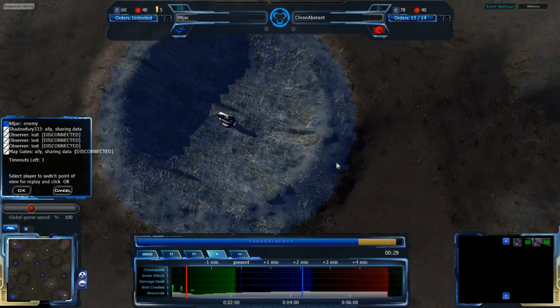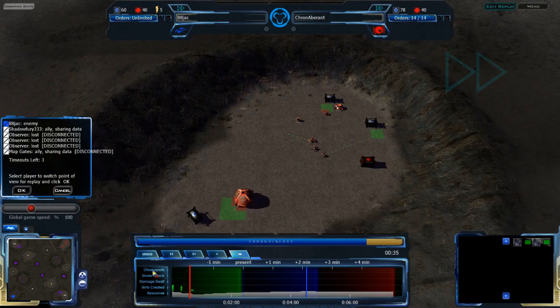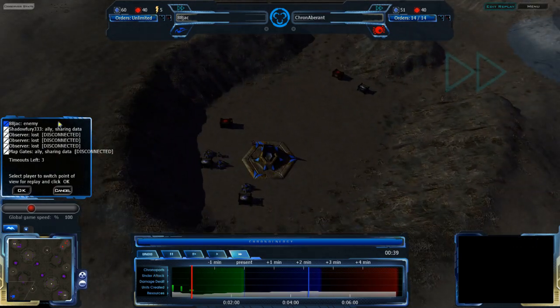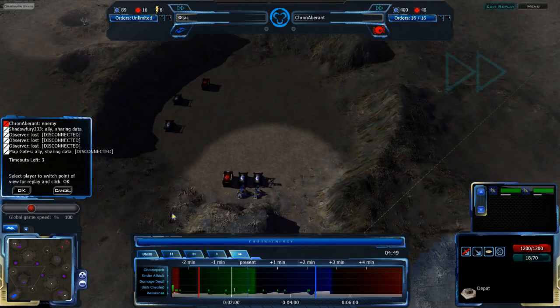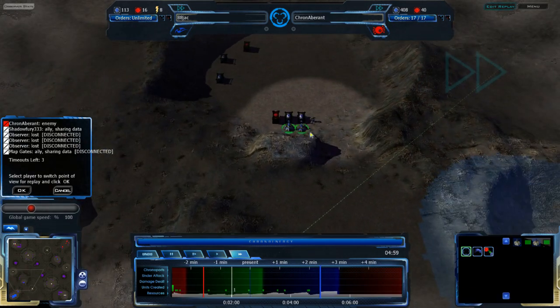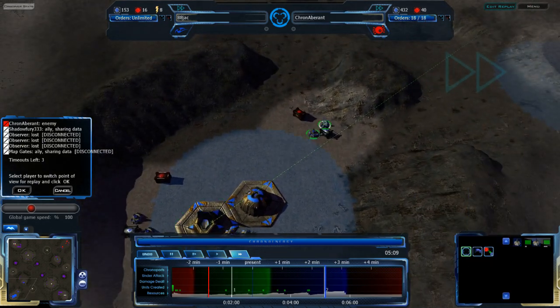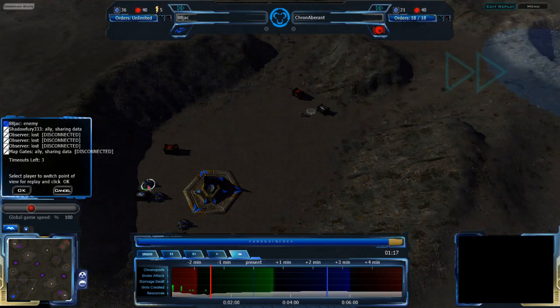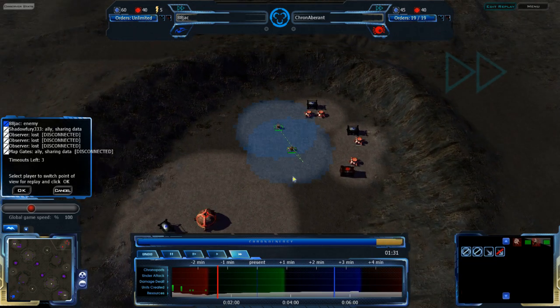Kronaberant is going for main economy, while Jack is going for a fast depot — actually, not that fast. At the five-minute mark, he has two Zion Pulsors. A bit curious where he's getting his Q-Plasma from, but I guess he had an RP and HT Q-Plasma and just teleported it away. Kronaberant is about four minutes down from there and hasn't really done much except for that scouting we mentioned before.